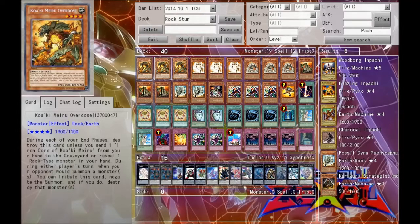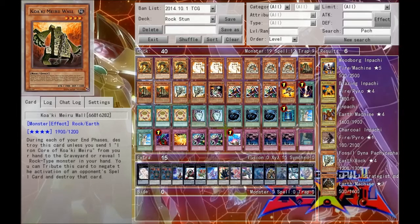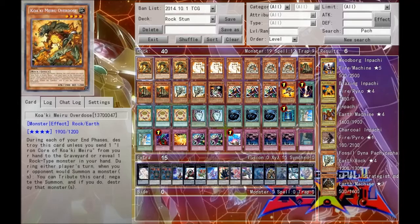So what I'm going to do is go into the deck card by card. First, we run triple Koa'ki Meiru Overdose. This card stops opponents' summons by tributing it. You need to also reveal one rock-type monster in your hand in order for this guy to stay on the field during your end phase, which is quite easy to do in this deck because all you run is rock monsters. So you're not going to be having too much trouble keeping this guy alive.